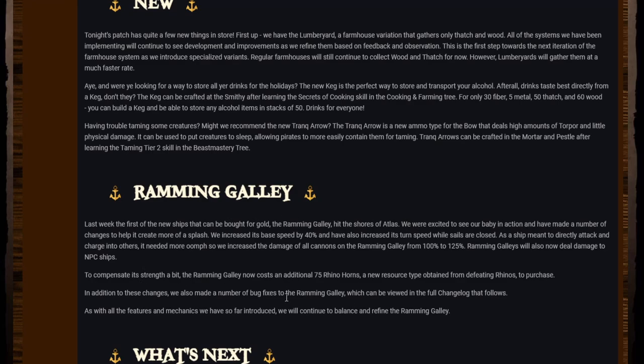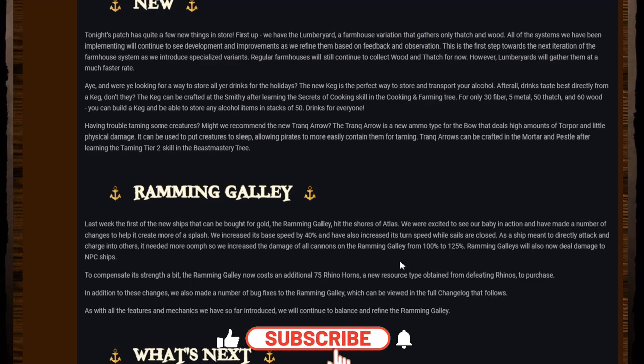The ramming galley — I love it. I know it's kind of split opinions at the moment, but I think these changes will go a good way to fixing that issue. The increased base speed by 40% and also increased turn speed while sails are closed is great. The increase to cannon damage from 100 to 125 percent is so cool. I already think it's amazing that you can buy a ship and get 20 cannons on it straight away without any need to craft them.